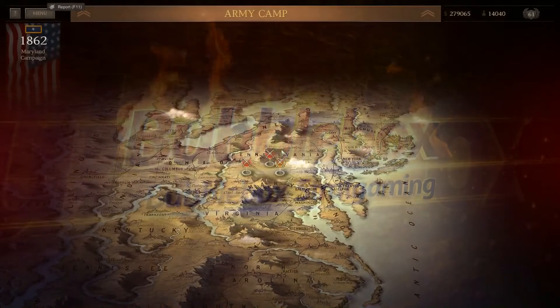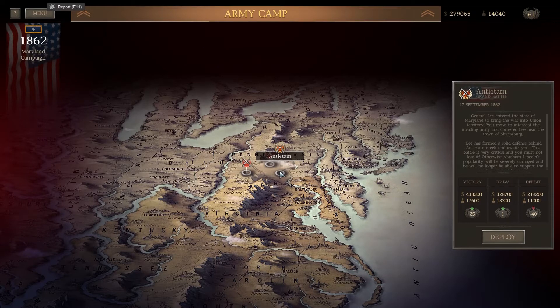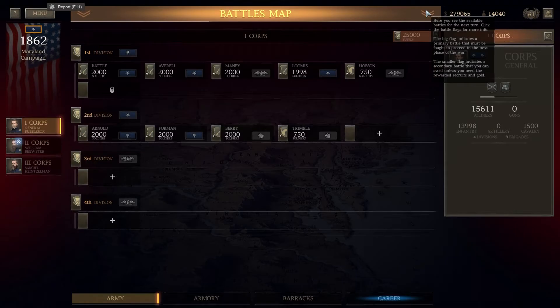Hello Wargamers and welcome back to Ultimate General Civil War with me Bubblebox. After our massive Battle of Bull Run 2, we're on to the next section of the campaign where we have another massive battle - the Battle of Antietam to fight. But first we've got a couple of small battles to fight: the Battle of Crampton's Gap, which we're going to do today, and the Battle of South Mountain.